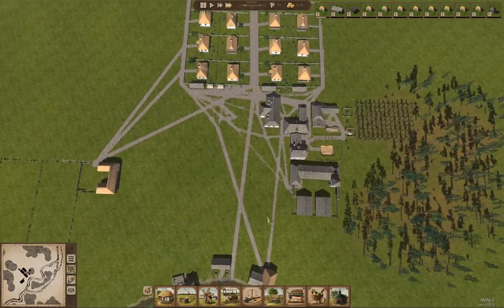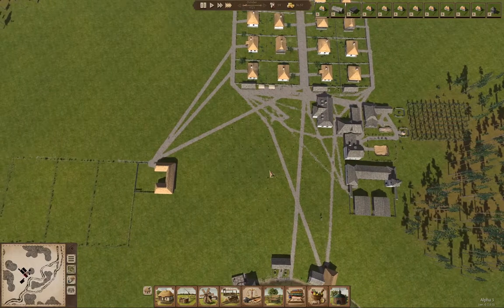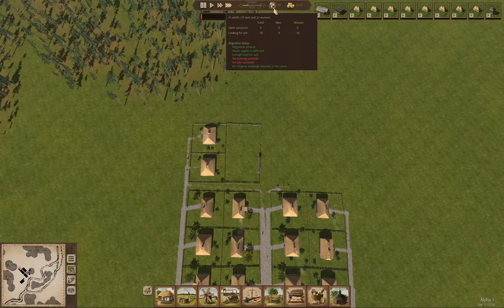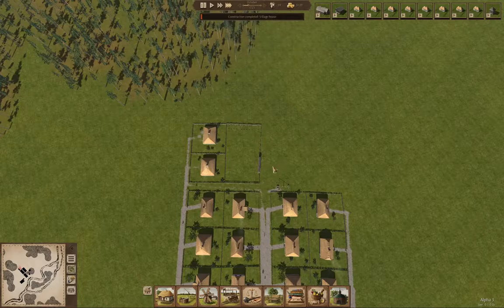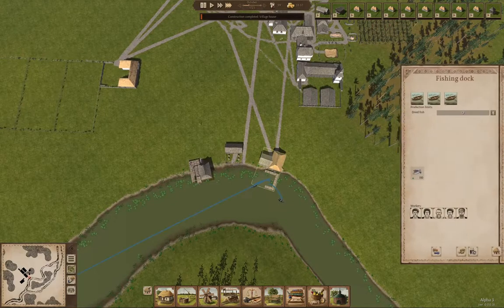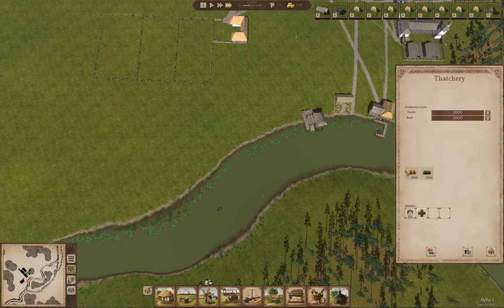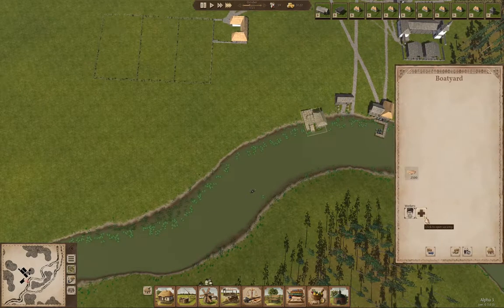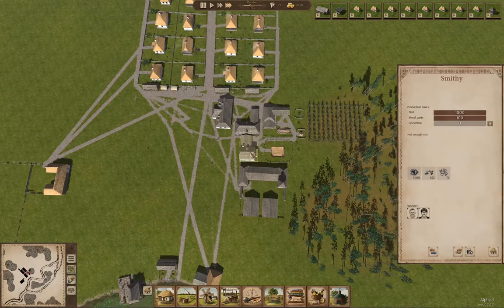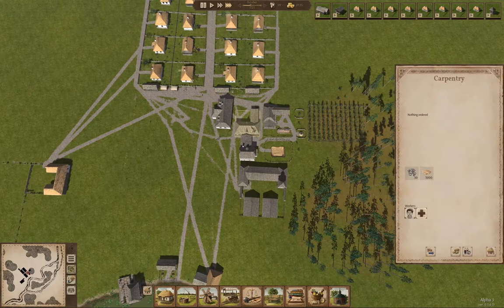That house is just about done, then we'll get working on these things. There's no jobs available apparently. Fishing dock is full. Boat yard doesn't need any more. Let's put a second worker on the carpentry.